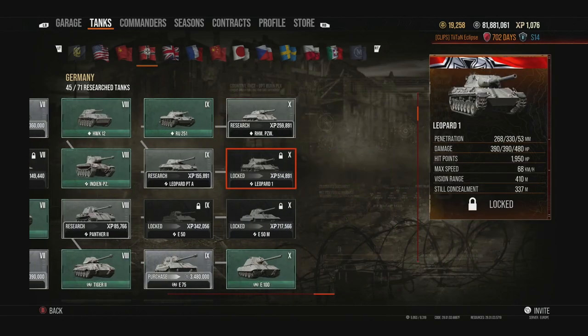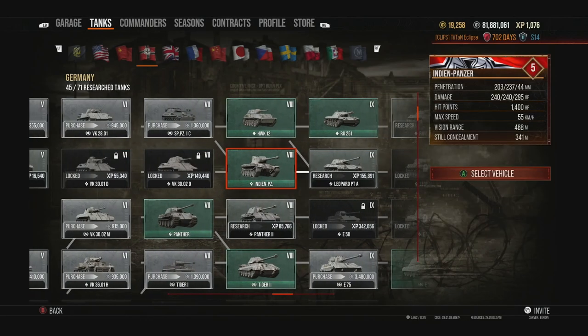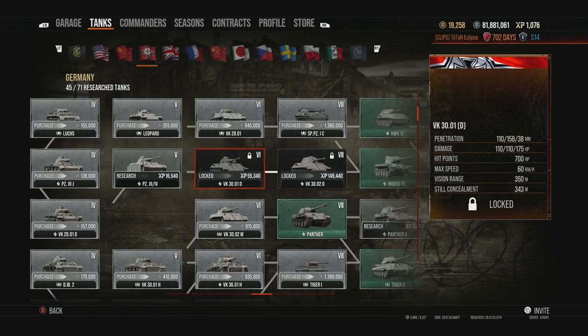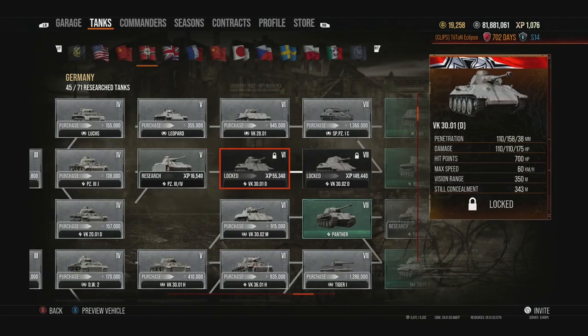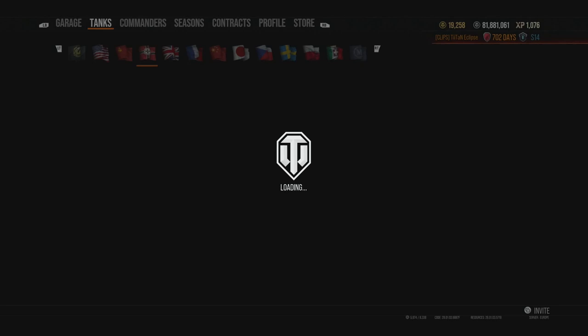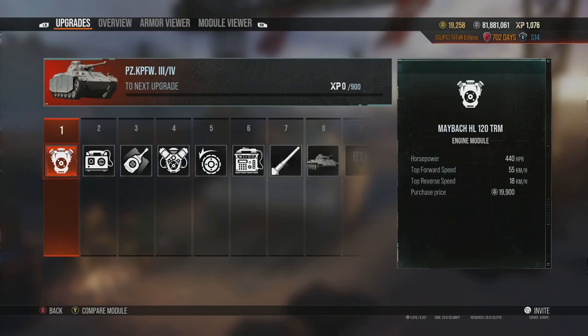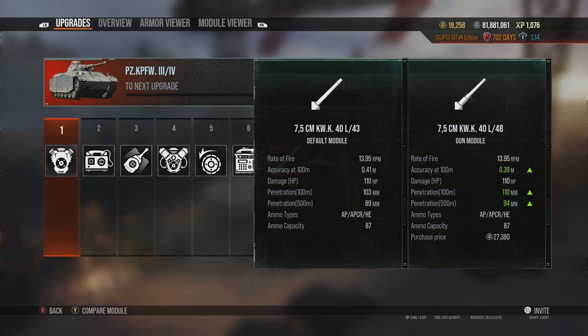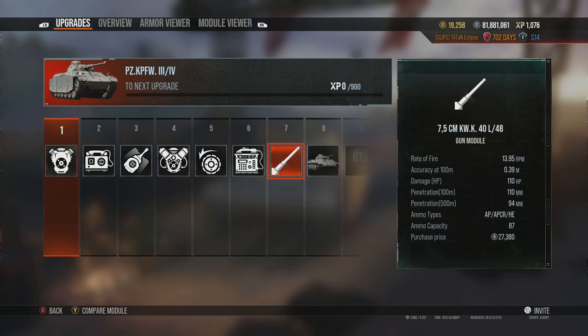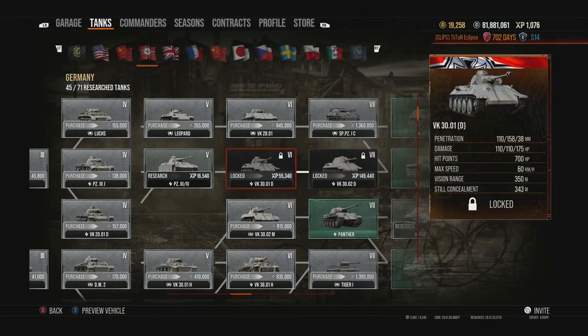Moving on to the medium tank lines leading to the Leopard 1 — you can get there via the Indien-Panzer route, but I highly recommend playing through from tier 5 using the Panzer 3/4. The Panzer 3/4 is your average tier 5 medium without much armor, though it has a little spaced armor on the sides. Its gun does 110 damage with 110 penetration, more than enough for most tier 5s. A little speed, a little armor, a good all-rounder — that's the typical German medium.